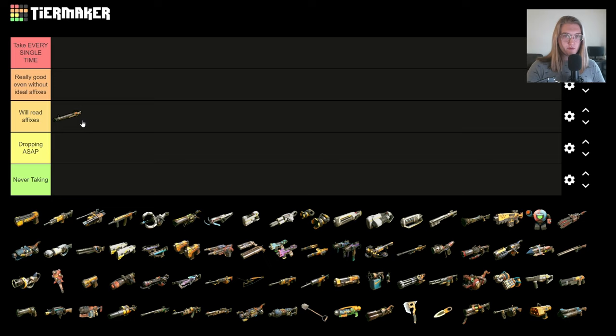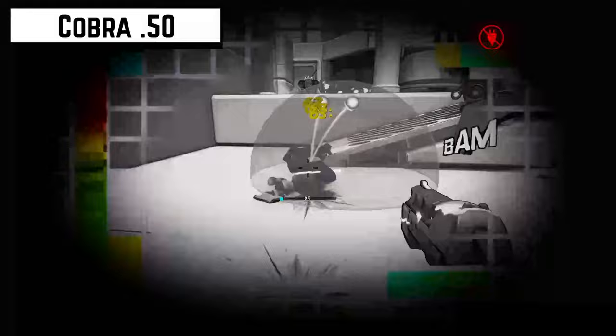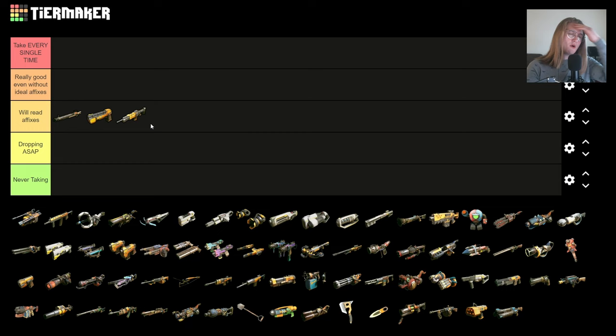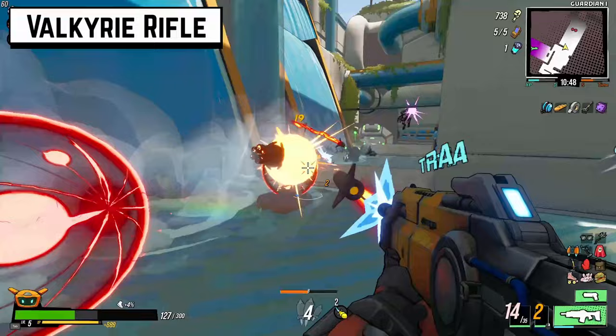Next up we have the Cobra 50. I think it's fine as well — I'm not going to be dropping it ASAP, but I'm a little hesitant to pick it up. It does a lot of damage early game, but if you get into city with a Cobra, it probably needs fantastic quality or your build needs to be cracked. All the rifles in this game kind of have the same issue where they have a pretty low base damage, and the damage output is just not super high.